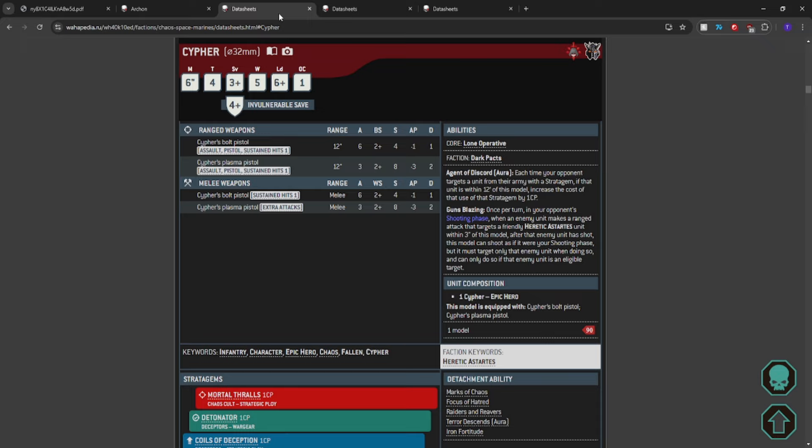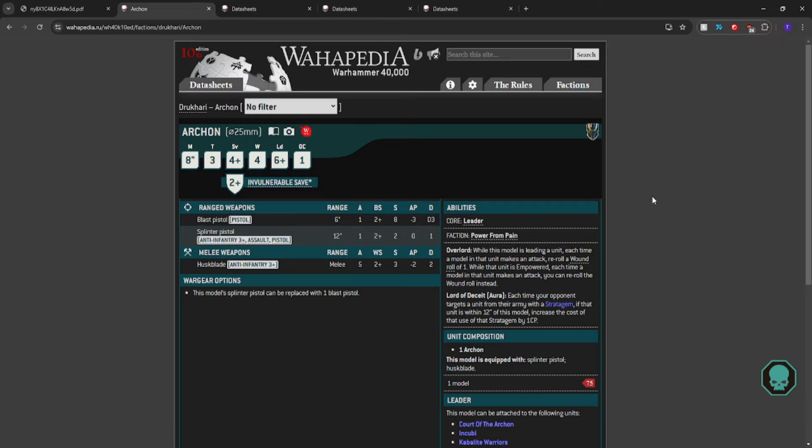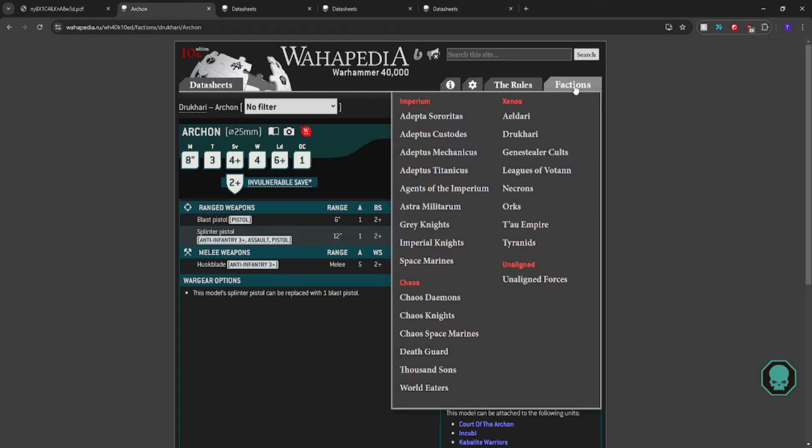The thing that got me onto this video is I was wondering about all the Lord of Deceit characters people are bringing. Drukhari have been bringing Archons, we've seen Space Wolves continue to bring Bjorn, us Tyranid players have Swarmlord showing up hit-or-miss in some lists. I've seen Daemons bring Kairos, we've all seen Chaos bring Cypher, and of course we're seeing every Imperium army that possibly can bringing the Callidus Assassin.